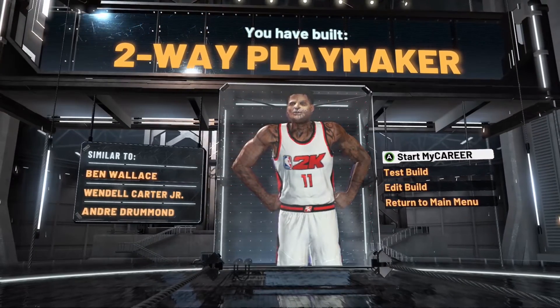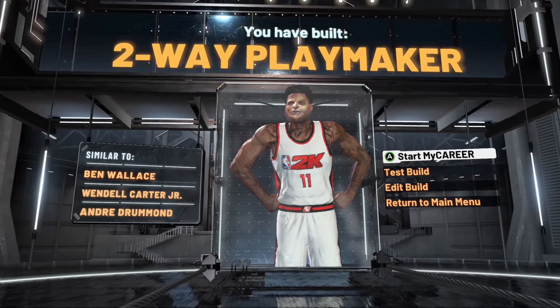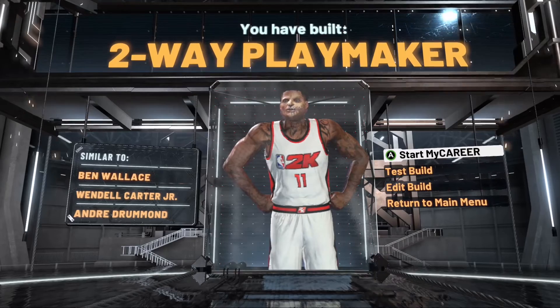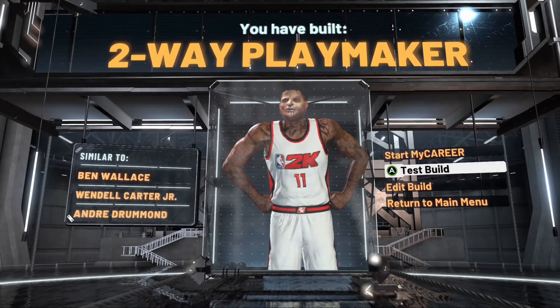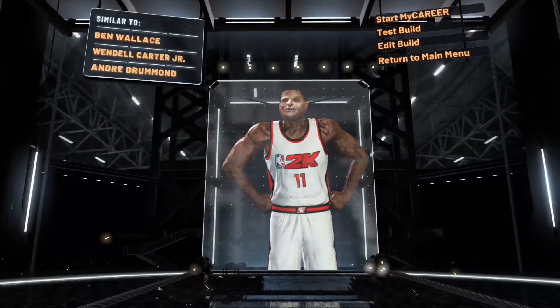So there you go — this is Stitch's new center build. I'm probably going to be maining this a lot. It's so much fun to play with and it's good in any scenario. I like to run it at the 4 in rec and have a taller center. This thing is a monster at the 3 in park.